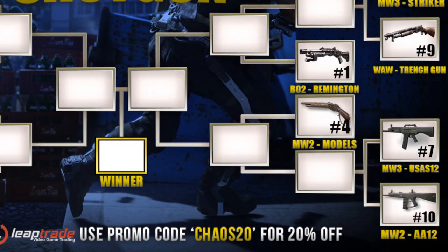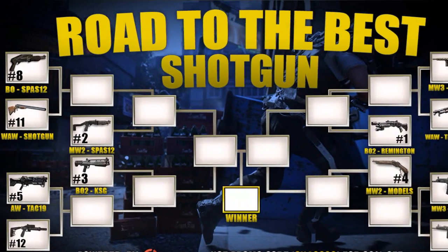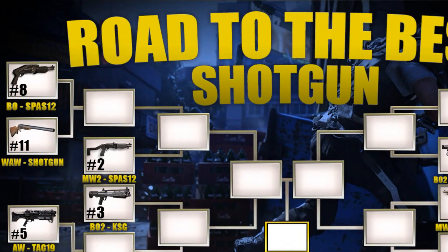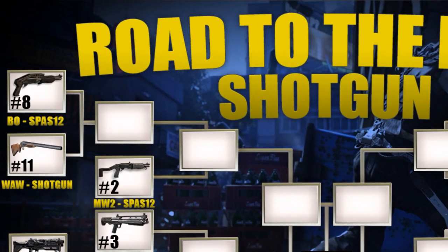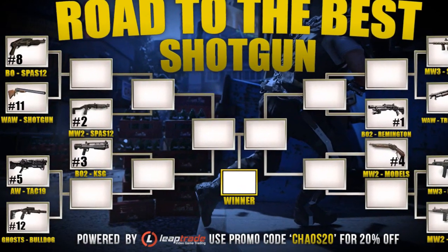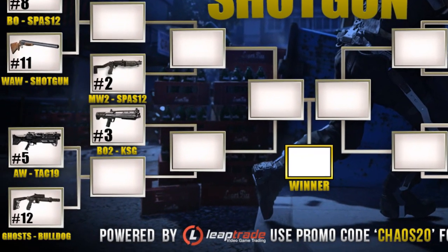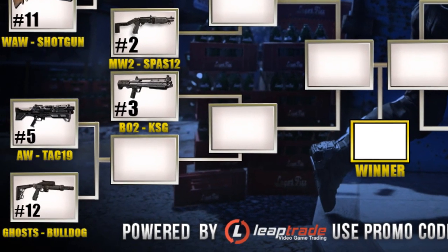On the other side of the bracket, the top left has the number two seed, the Modern Warfare 2 Spaz 12, facing the winner of the number eight seed Black Ops Spaz 12 — little brother versus big brother — or the number eleven seed, the World at War double barrel shotgun. Then on the bottom left, we have the number five seed Advanced Warfare Tech 19 versus the Ghost Bulldog, and whichever one wins that faces the Black Ops 2 KSG, the number three seed. A ton of good storylines — it's like an NCAA-type tournament.